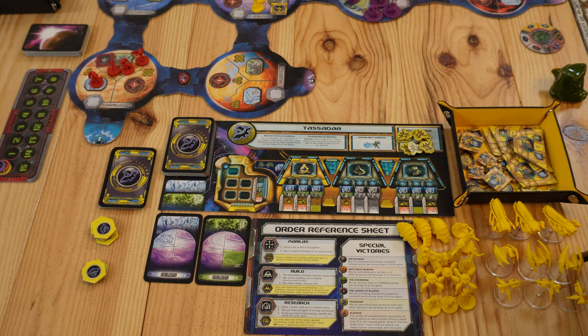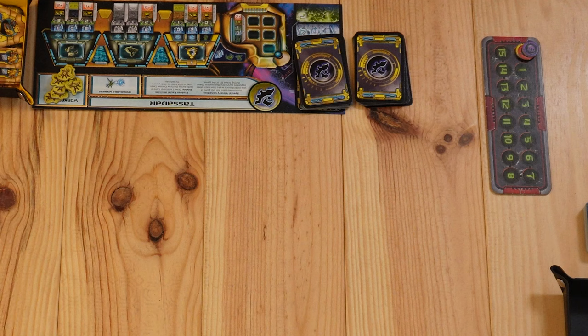We will draw from the combat deck six cards, unless you're playing the Terran, in which case you will draw eight cards. Then we're going to place the conquest point track and on number zero we're going to put a token from each faction.